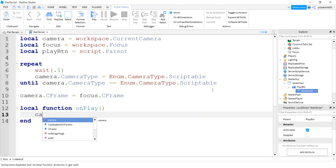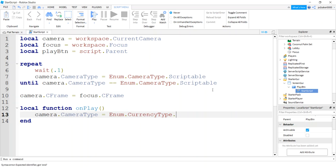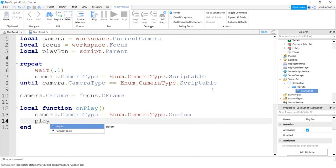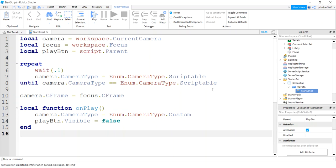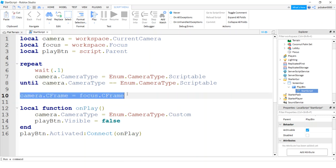Then we'll make a local function called onPlay. When we press our button, we'll change the camera type back to Enum.CameraType.Custom, and set the play button's Visible to false. Then we do PlayButton.Activated and connect that to onPlay. So when we press our button it fires onPlay, the camera goes back to normal, and we'll be in the lobby — we've always been in the lobby; we were just viewing our scenic scene through the focus part.